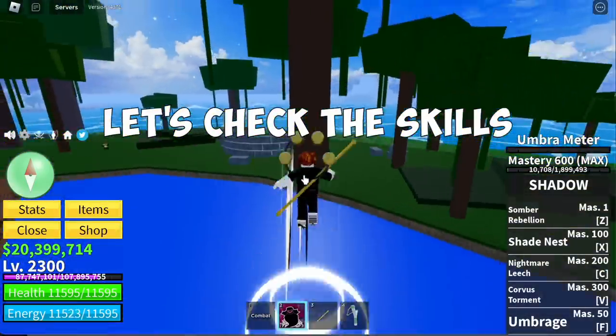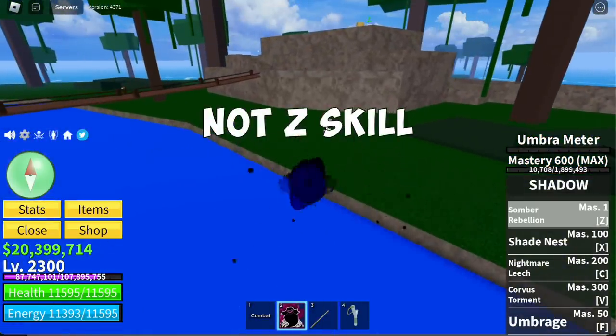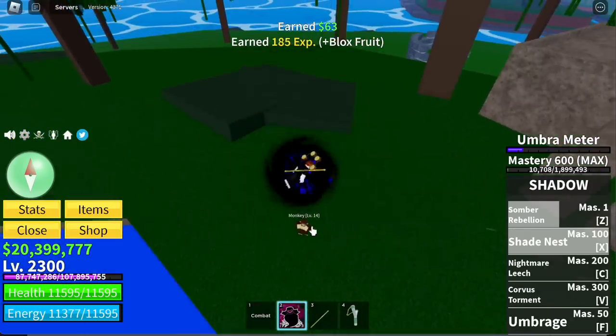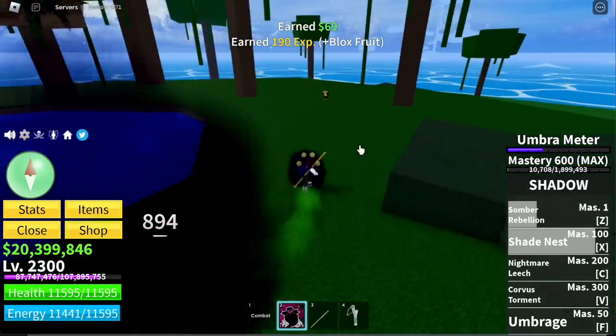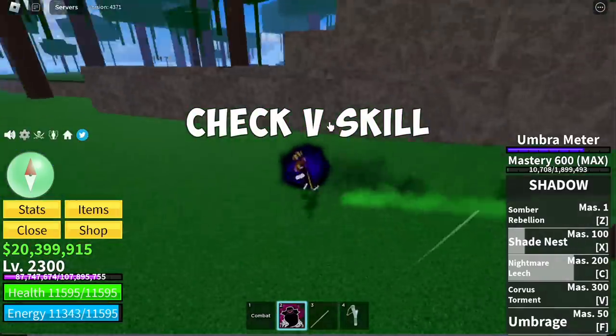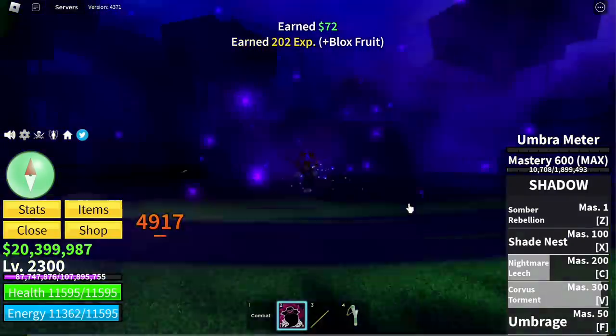So let's check the skills. Obviously, this is not the Z skill. The Somber Rebellion — there you go — not the Z skill, obviously not the X skill. How about the Z skill? No, definitely not. But guys, check the V skill, the Corvus Torment. And I'll let you decide. There you go, check that out.